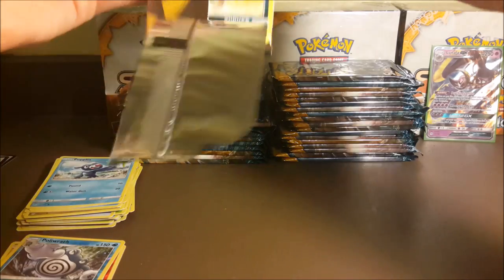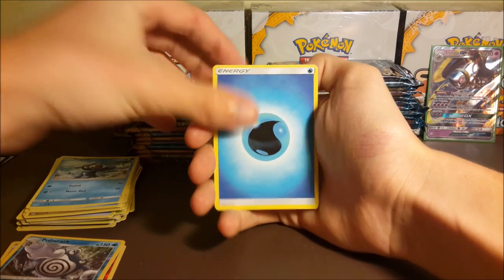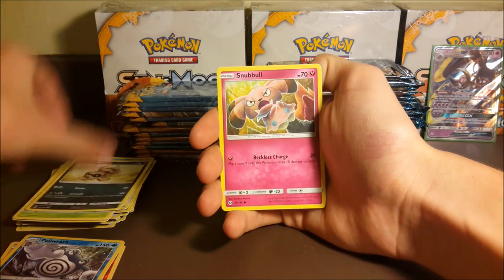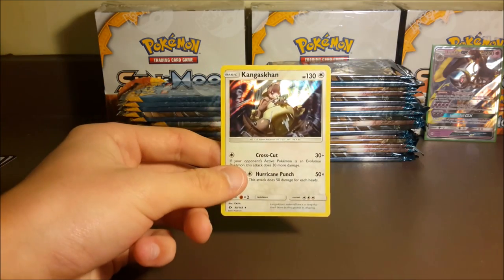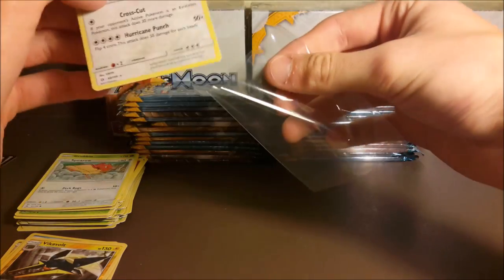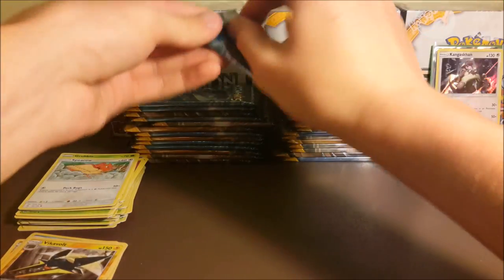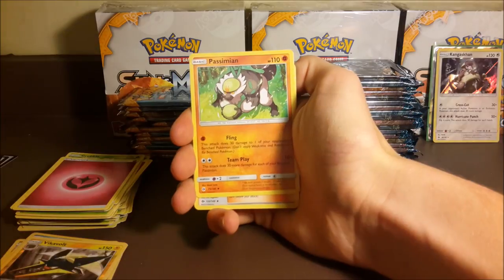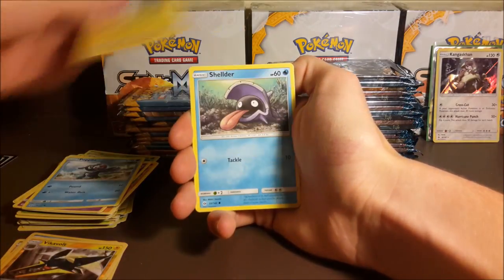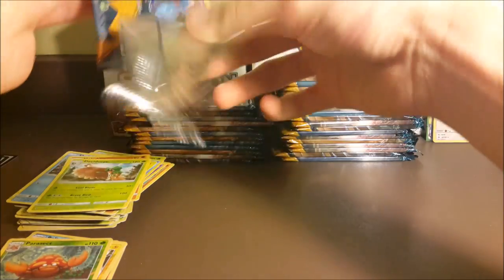No more GXs for this half of the box — hollows are fine, but no more GXs. Got a Water Energy, Hypno, Big Malasada, Sandile, Snubbull, Ferroseed, Grubbin, Spinda, a reverse Vikavolt, and a hollow Kangaskhan right after our Lunala GX — I'll take it. Fifth pack: Great Ball, Passimian, Team Skull Grunt, Zubat, Popplio, Togademaru, Shelter, Makuhita, reverse Parasect that is a rare, and a regular rare Decidueye — our second Decidueye already, a little weird.